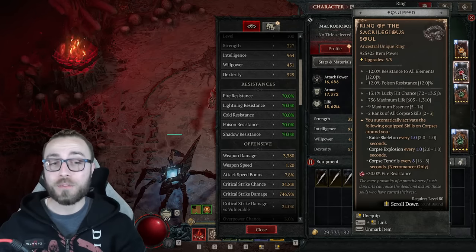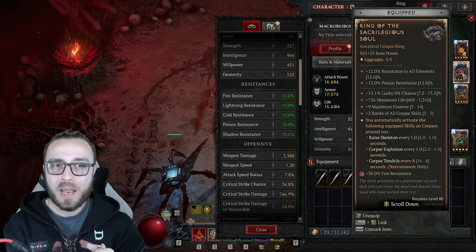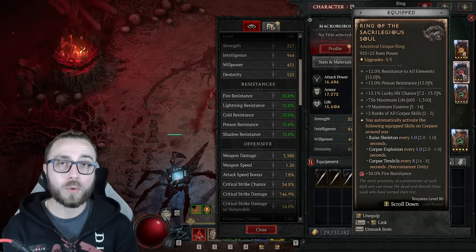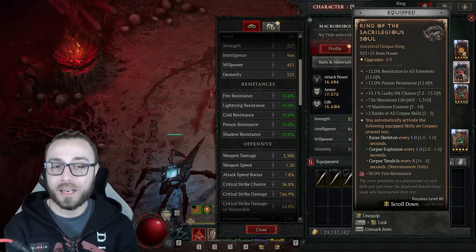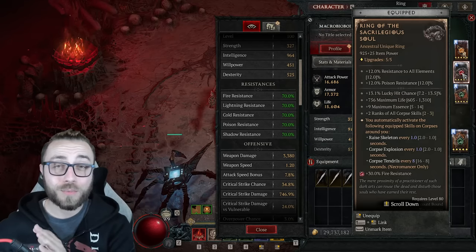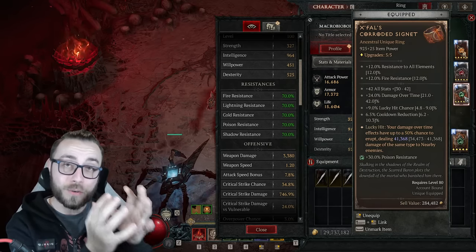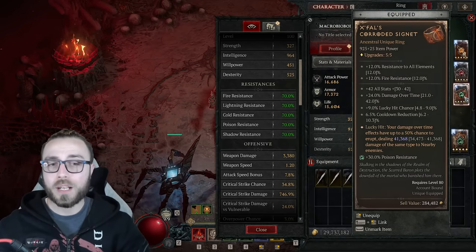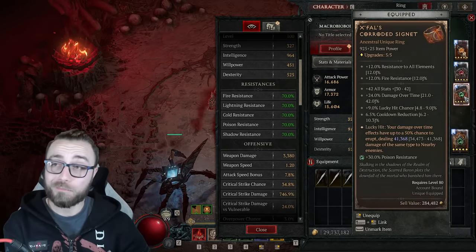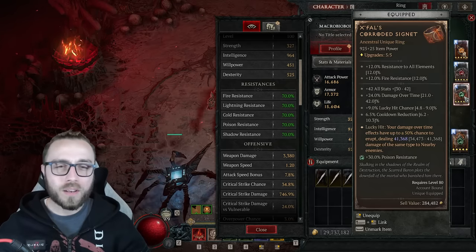For Ring of Sacrilegious Soul, I finally got a 1-second cooldown on Corpse Explosion — you definitely feel that on this build. At 1.6 seconds it felt like moving through molasses. You need at least that 1-second cooldown as first priority, then maximum lucky hit chance, then maximum life. Max corpse skills is only there to reduce the cooldown of Corpse Tendrils. For XFalls Ring, in order of importance: maximum damage on the effect itself since that's your base damage scaled by all multipliers, then cooldown reduction — which has become very important since we're less good at proccing Abhorrent Decrepify — and then lucky hit chance.